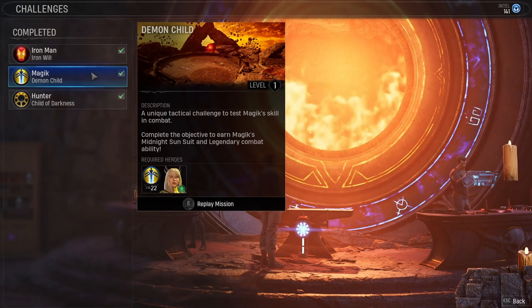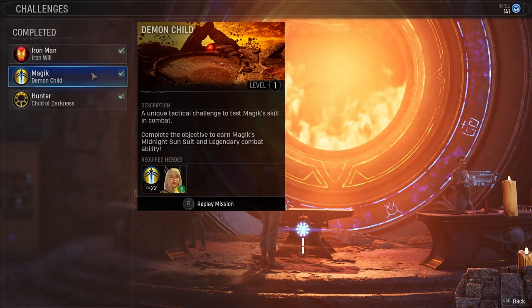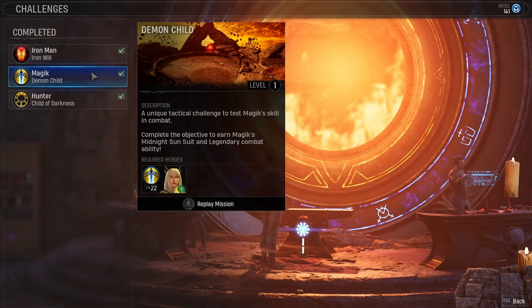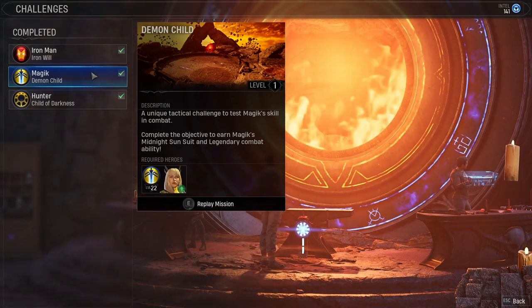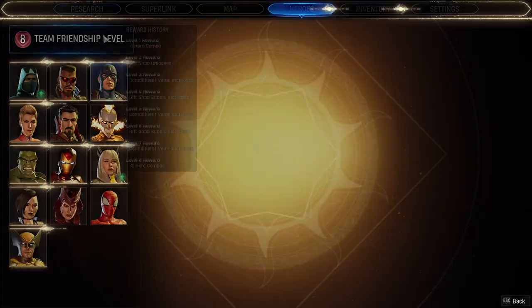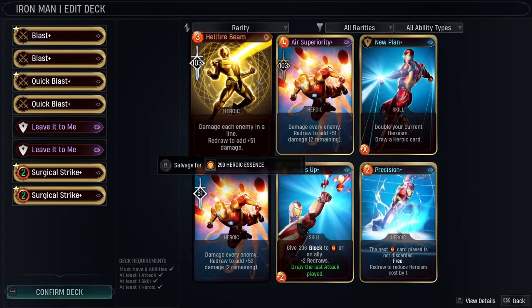It's really a puzzle game and the number and type of cards you get are set. So basically with those cards, regardless of your superhero's strength, you just need to complete the puzzle on how best to defeat your enemies. When you complete the objective, you earn two things: a Midnight Sun suit and a legendary combat ability. The Midnight Sun suit you will get anyway towards the end of the storyline, but completing the challenge gives you access to a legendary combat ability you otherwise wouldn't have. For example, Iron Man's legendary ability is Hellfire Beam - 103 damage, and it damages each enemy in a line.